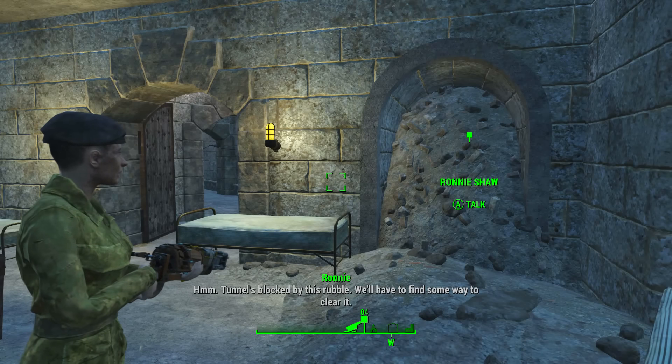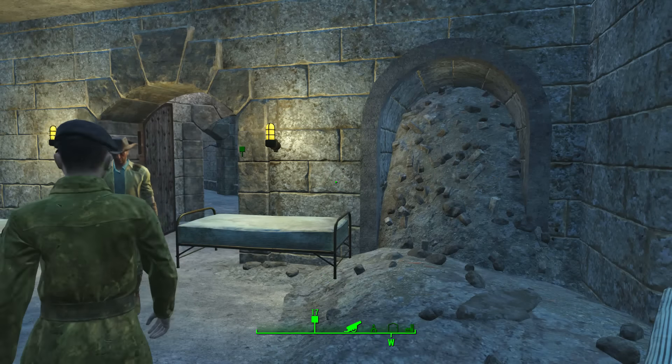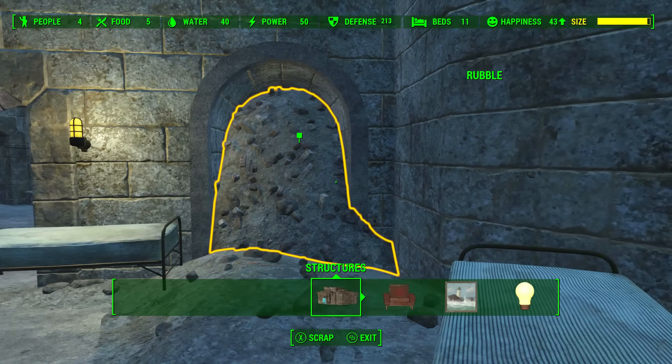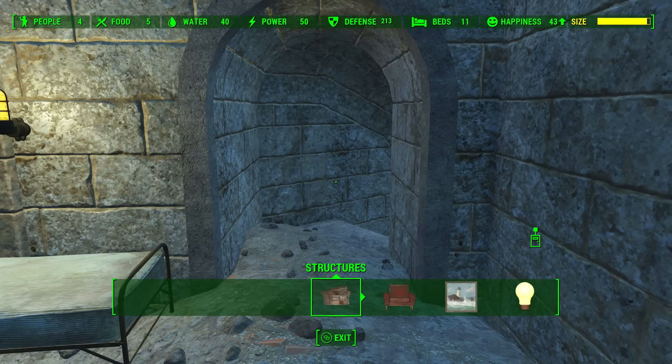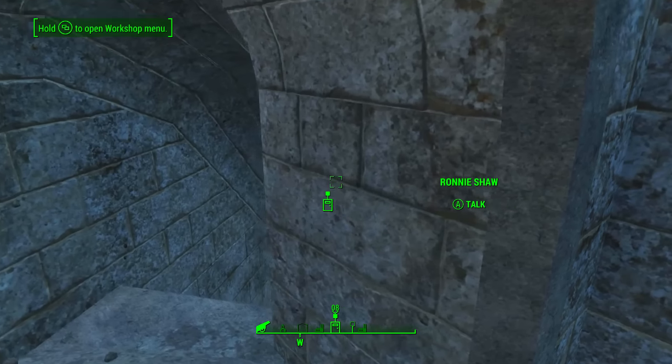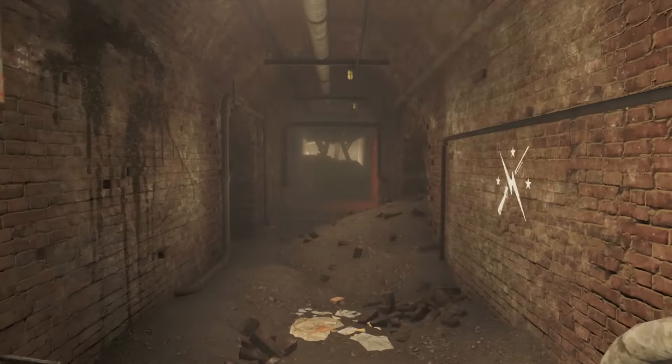So we have to find another way in. We will follow her to the General's quarters where there is a blocked tunnel. To unblock this tunnel, go into workshop mode, toggle over the rubble, and then scrap it. Now the tunnel is unblocked. Exit workshop mode and we will head down the stairs into the castle tunnels with Ronnie Shaw.